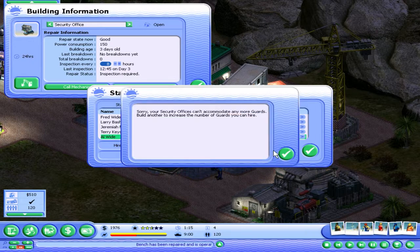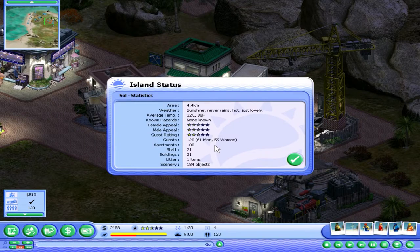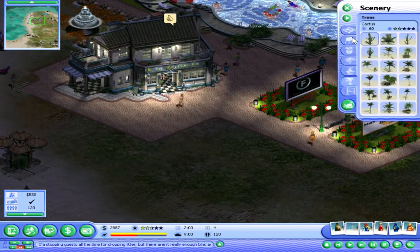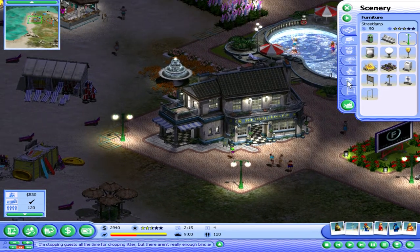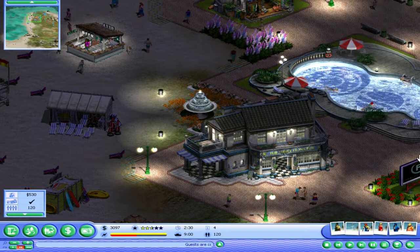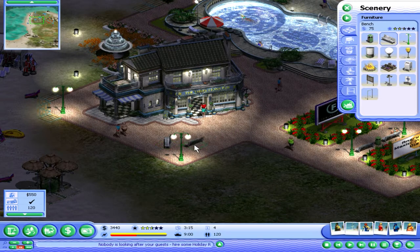Is that because we're lacking nighttime activities or what? How much litter do we have — one item? Wow, okay. You know what, we need some lighting here because it's kind of dark. You know who likes darkness? Burglars — that's who. Should I put some benches here as well?